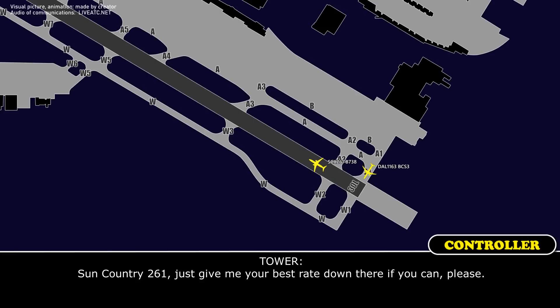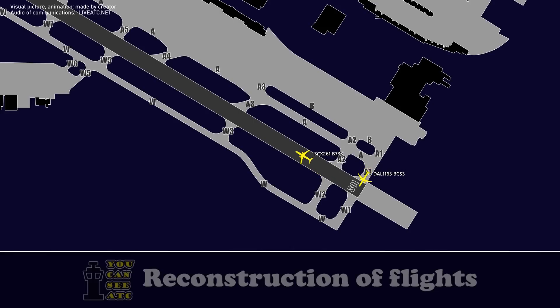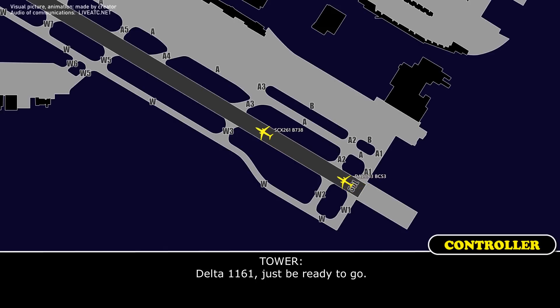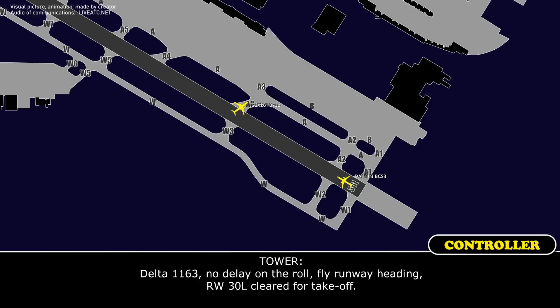Sun Country 261, just give me your best rate down there if you can, please. Delta 1163, just be ready to go. Delta 1163, no delay on the roll. Fly runway heading, runway 30 Left, cleared for takeoff.